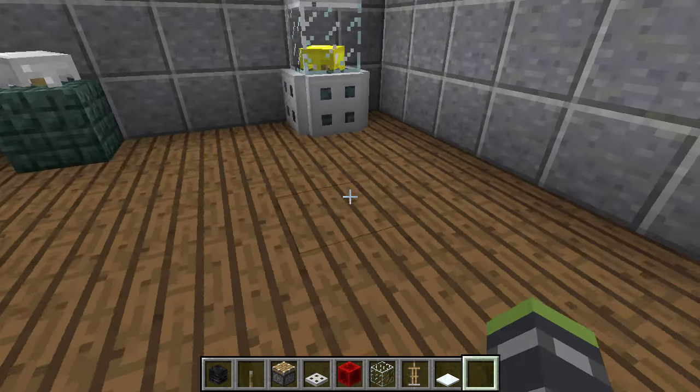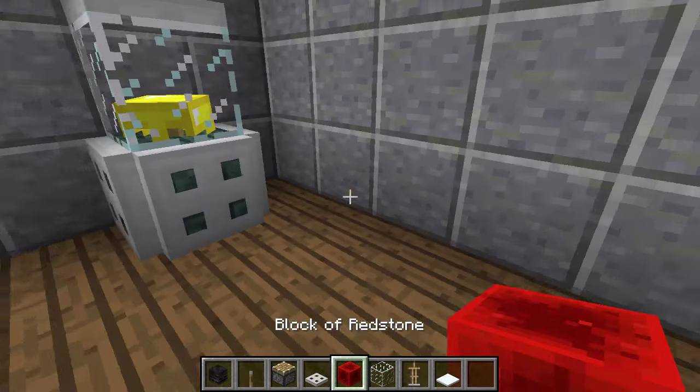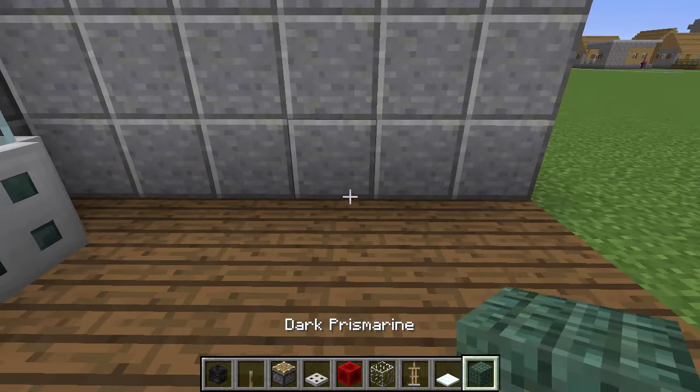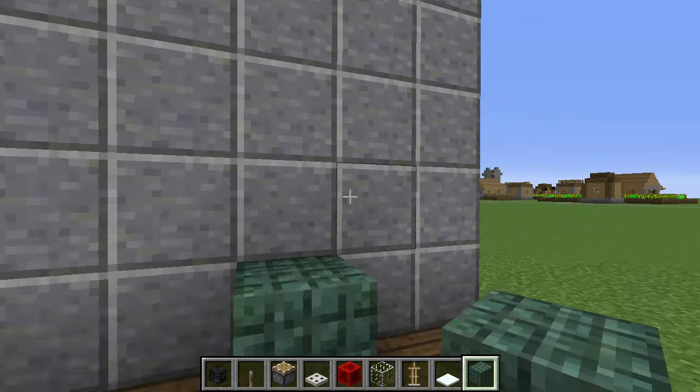The first thing in every step of all these builds is decide where we want it. So I decided I want it right here. Let's go ahead and grab this block. We want it right here, so our skull will be here and all that magic around it.